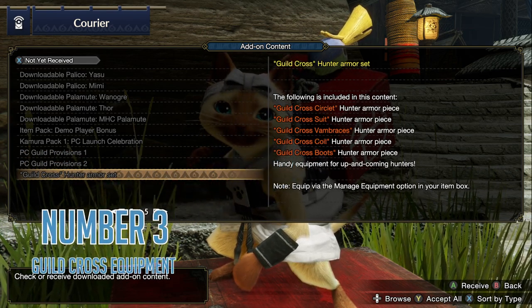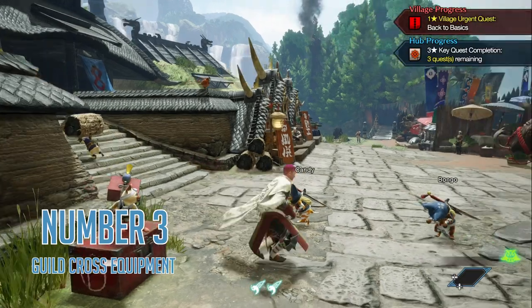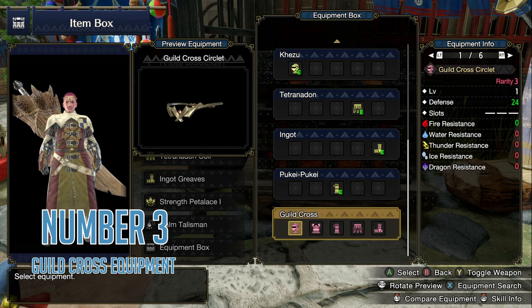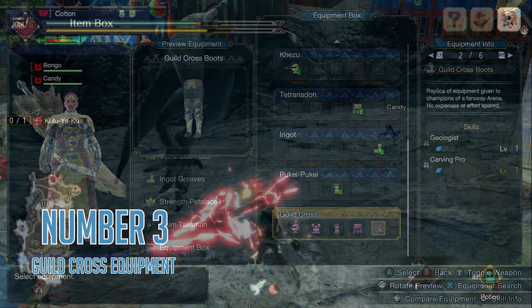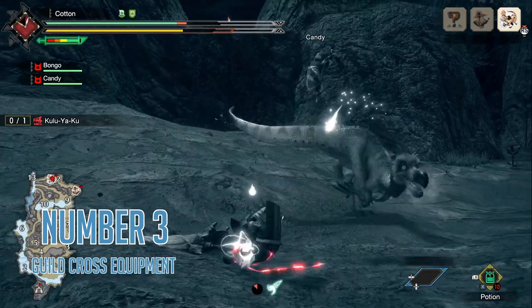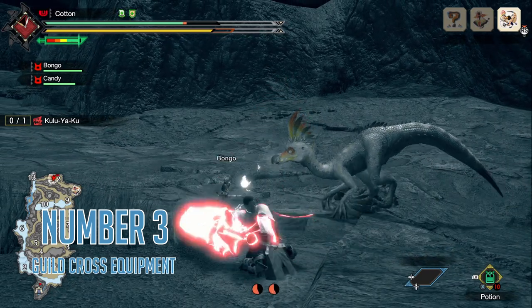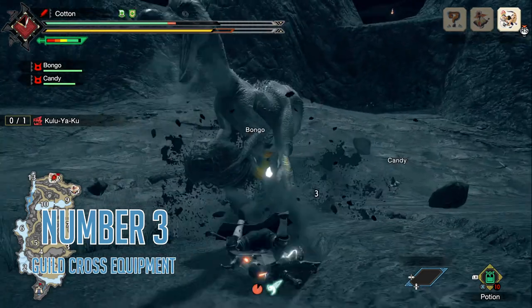Number three: Guild Knight Armor, which is also conveniently located at your courier. This is the overpowered set for Rise — armor that exists purely to let you power into the harder section of the game without stopping to upgrade. It is an armor set that was not part of the base game and is now in the game to let you catch up. This tip is more for people who have played through before, as it would sort of suck to skip the main progression on your first playthrough, but it is still there if you want to use it.